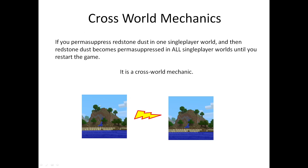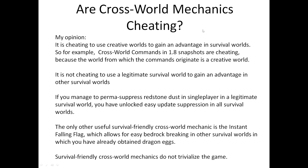Next up, this is a crossworld mechanic. If you do this in single player and then change your single player world to a different single player world, the redstone dust is still perma-suppressed. The question is: are crossworld mechanics cheating? If you have a legitimate survival world, perma-suppress redstone dust there, and then go into a different survival world to exploit it for easy update suppression — is this cheating? In my opinion, it's not cheating to use crossworld mechanics as long as the world it originates from is a legitimate survival world. It would be cheating if you made a creative world, perma-suppressed redstone dust there, and then used it in a survival world. But if you do it in a legitimate survival world, I think it's okay. This only applies to single player anyway, so you can do what you want. That's everything — bye.